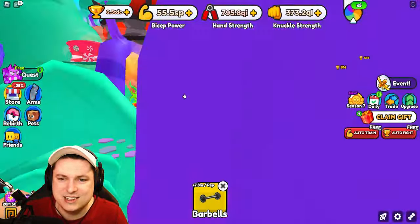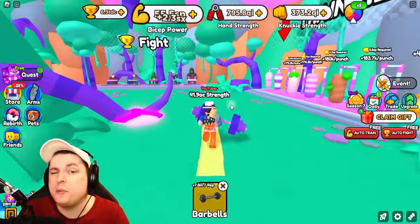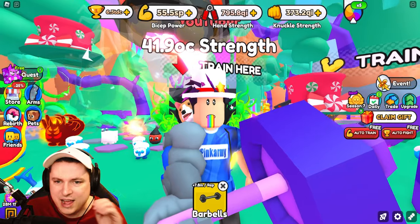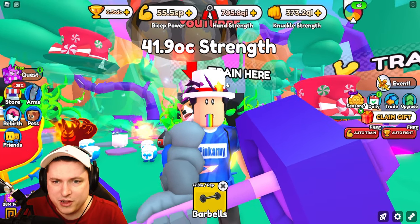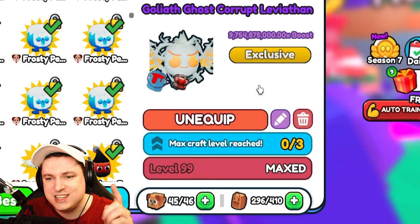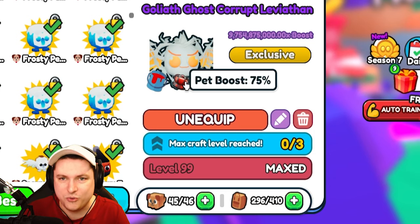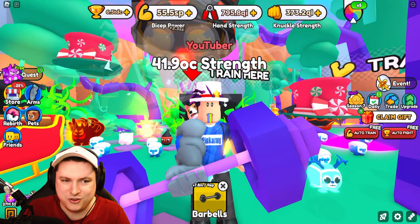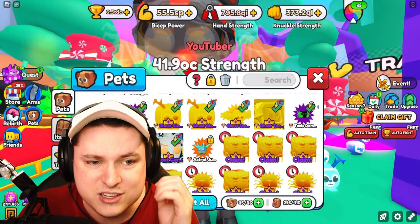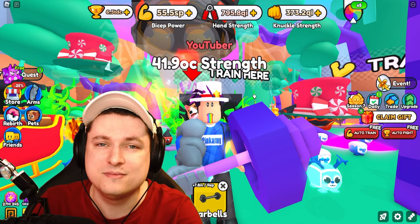Big thank you to Tens for lending me this pet — it's crazy. To wrap up: this update brings double enchanting, which is awesome. The trading plaza is also coming soon; the devs are working very hard but there were some trade bugs last week, and they want to make sure everything is perfect so we don't get mega dupes or major issues. This new pet — the Corrupted Leviathan with 9.7 billion base stats — is absolutely insane, pulling 2.3 sx every curl with no accessories included. Let me know what you think about this pet and what you're planning to use with double enchants. Hit like, subscribe, and I'll see you in the next video!